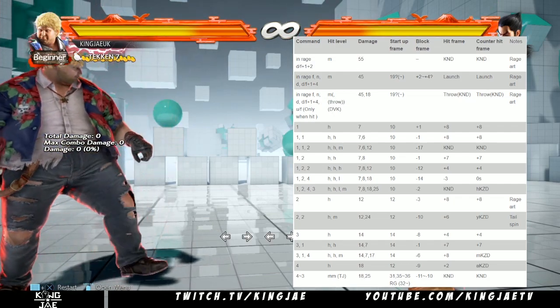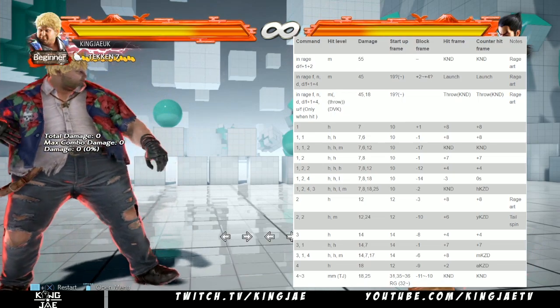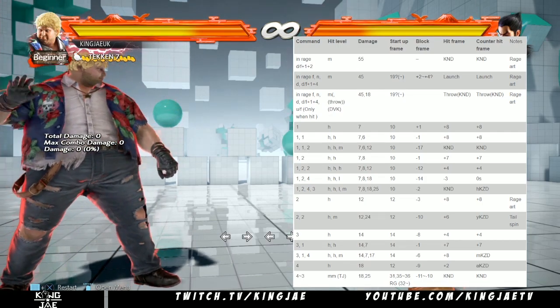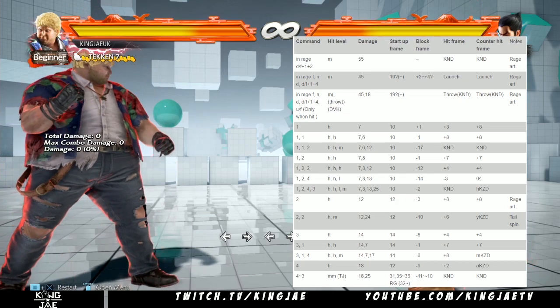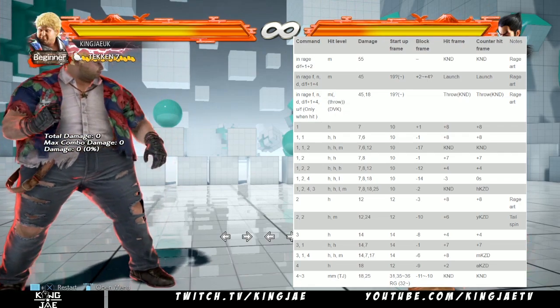The first move is 1, and he's plus 1, so that means the next time he jabs it's going to be 9 frames because he's plus 1 — he has an advantage. When he does 1,1,2, as you can see it says minus 17, so you can punish anything that's 17 frames or below. But if you punish with a 17-frame move it has to be straight after he's done the move — it can't be any later, or you're going to miss the timing.